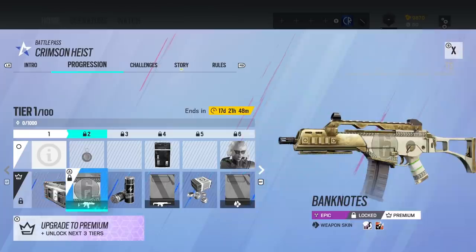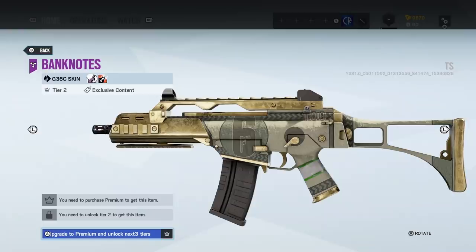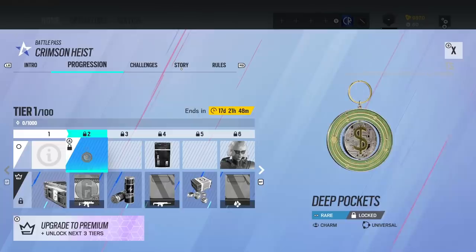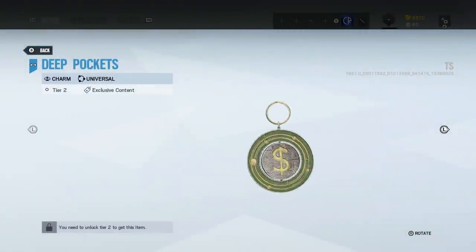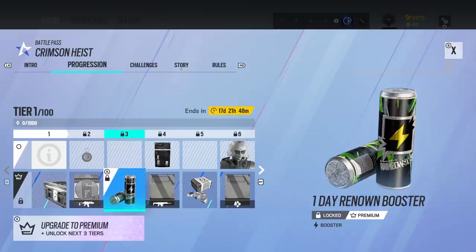It looks like you actually get the uniform. We've got a skin here — Bank Notes. That's pretty cool. This gun is being buffed in the new season with better recoil. We've got a Deep Pockets Charm, which is not too bad for a charm.